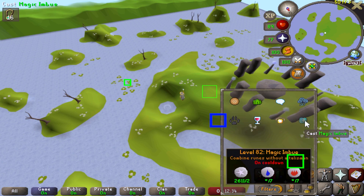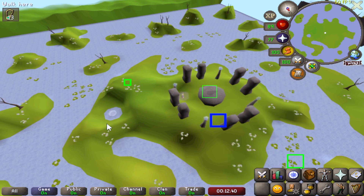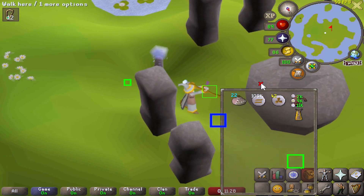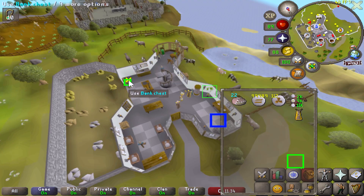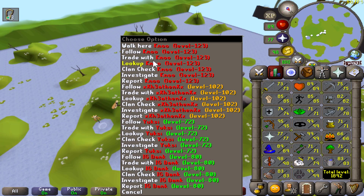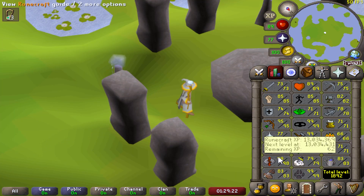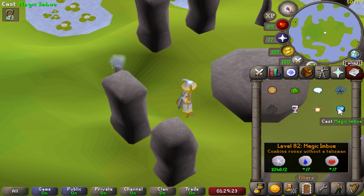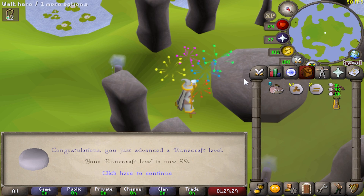89 magic incoming, which will be the final magic level for runecrafting. After these are done - there we go - under 100,000 pure essence to go. And this is it. Here we are at the end of our runecrafting grind. 62 XP to go. I think I'm in the guardians of the rift world, that's why there's so many people here. 62 XP to go to end the grind. Boom - 99 runecrafting! Finally achieved. Ah, that feels so good.